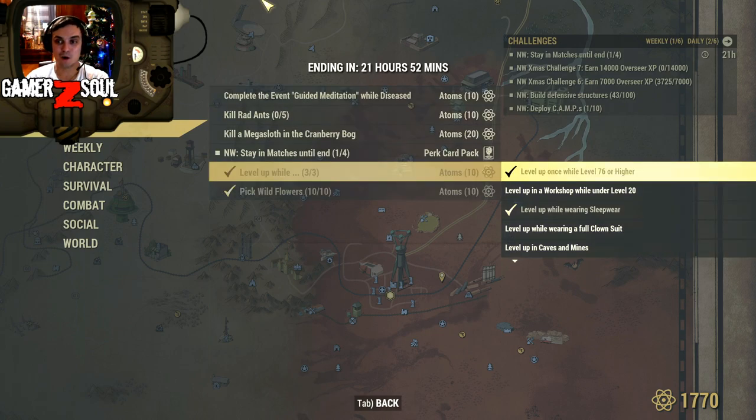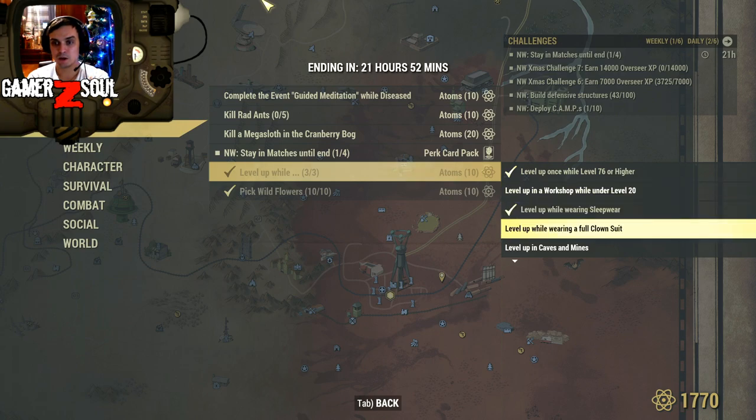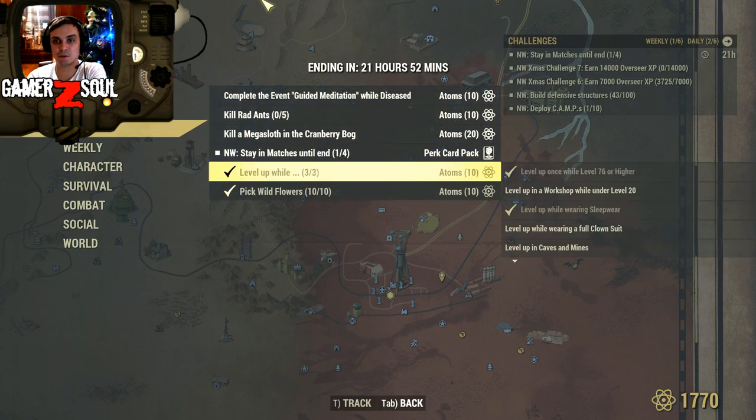Level up — funny thing, I didn't complete this one manually; it got auto-completed and actually gave me atoms. So if you want to get the 10 atoms and it wasn't auto-completed for you, you'll need to be level 76 or higher. You can also level up at a workshop, under level 20, while wearing a full clown suit, cave mines, exploring a nuclear region, well-tuned, well-rested, yielding an axe, diseased, engaged in PvP, or intoxicated. If you do any three of these soft challenges at the same time when you level up, you'll get 10 atoms.